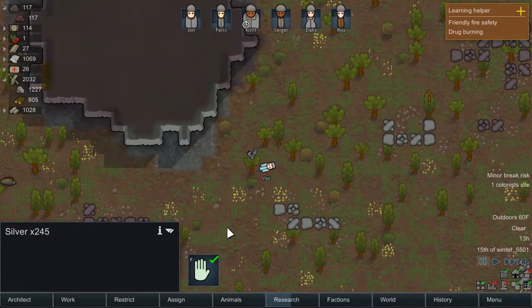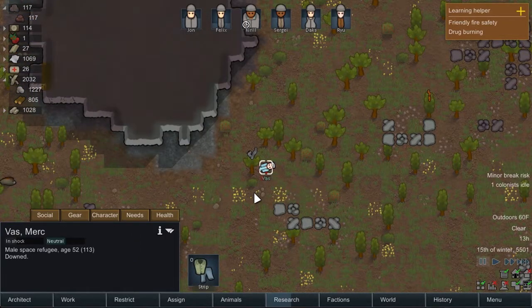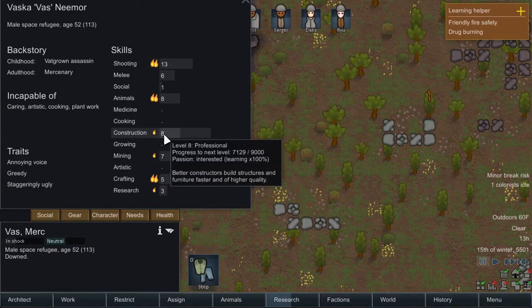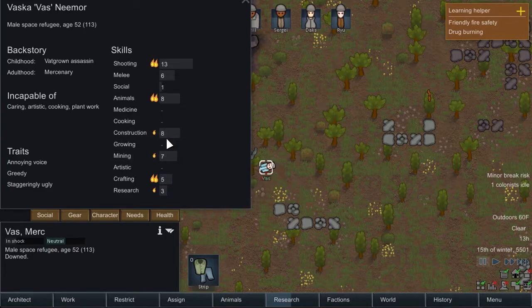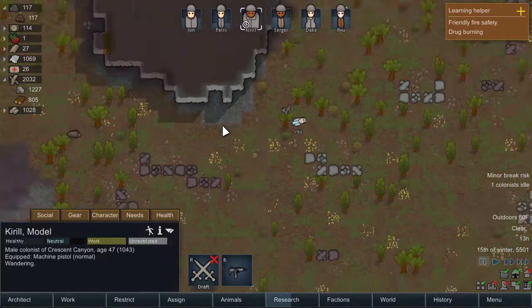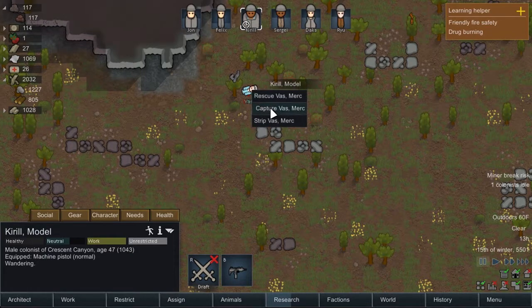Jump to location — we've got Vass, a space refugee. What has he got? He can shoot. He can do some constructing, some mining. Actually, these are I think the best numbers we have on both of those. He can't do medicine, cooking, or art — that's fine, we are totally up on that. He's got an annoying voice, he's greedy, and staggeringly ugly. So he could be a bit problematic, I guess.